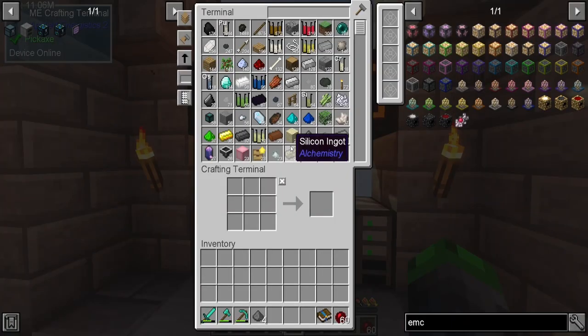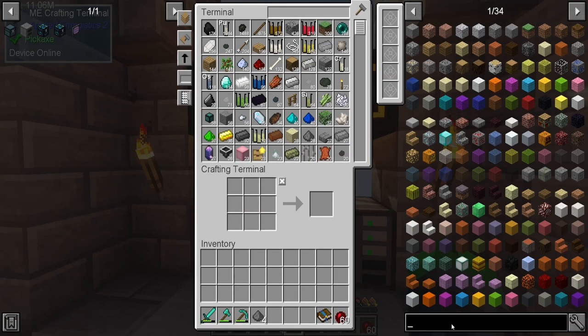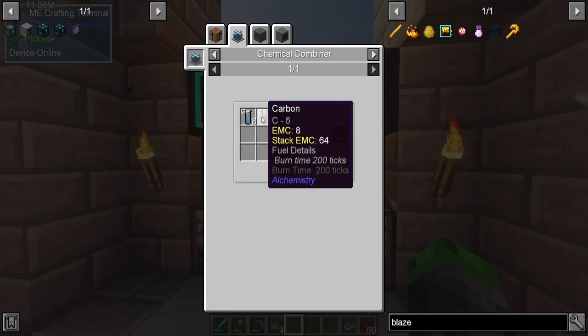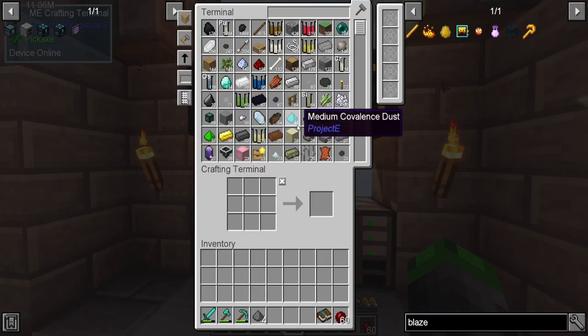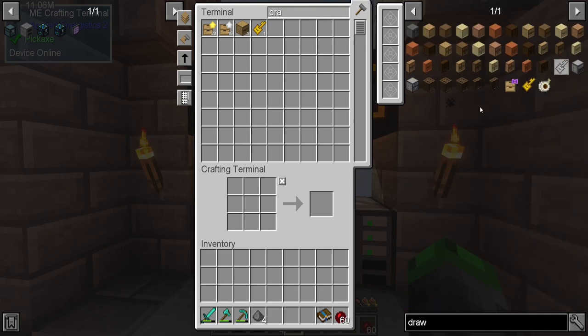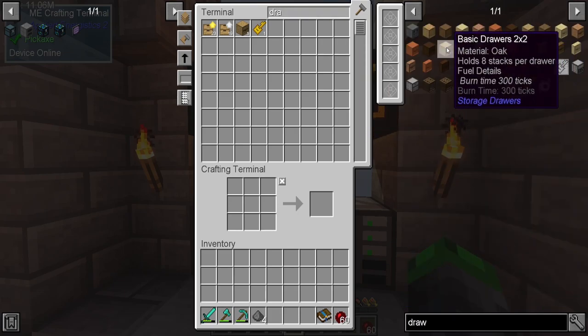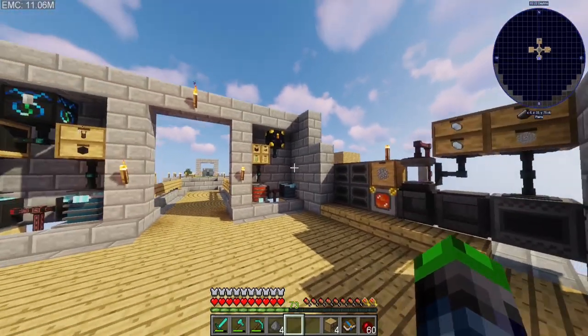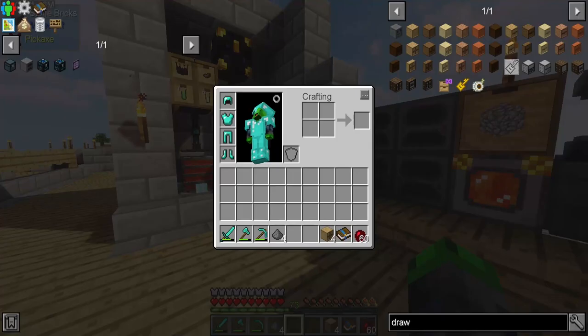We need to look at blaze powder, and to get blaze powder we need germanium, carbon, and sulfur. So let's go ahead — we're going to get a drawer, make a two-by-two, and set up a little system here so we can load it up into it.